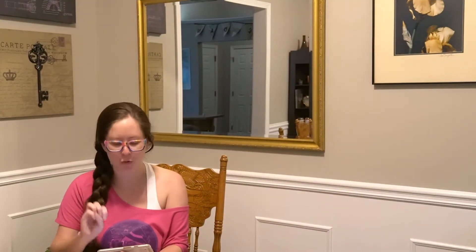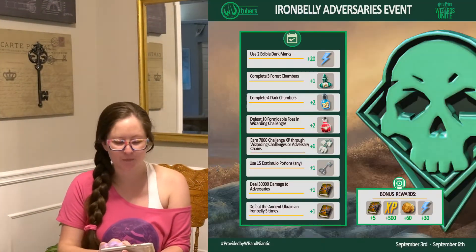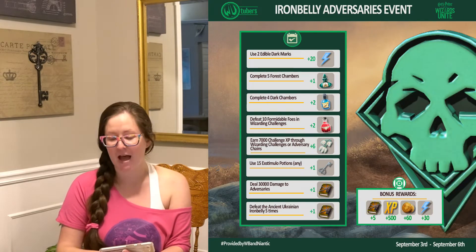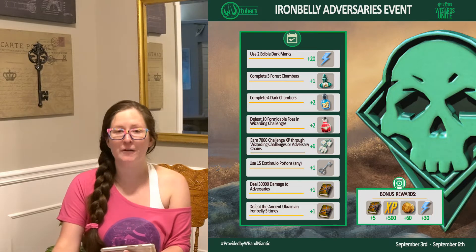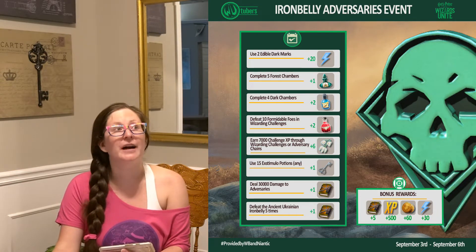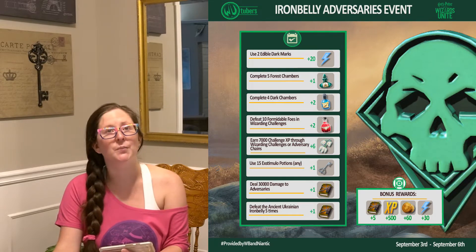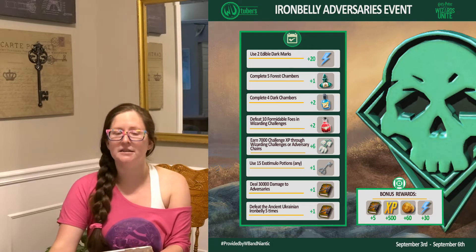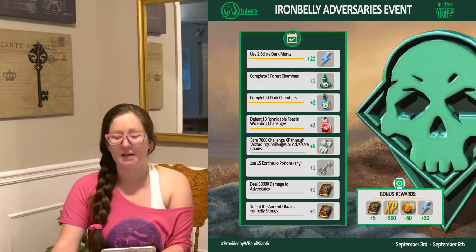Let's go over the tasks and rewards as well as a few strategic tips. First up, use 2 Edible Dark Marks. I know how frustrating this task is — I have provided my feedback multiple times with my dislike of this task, and it continues to be included.